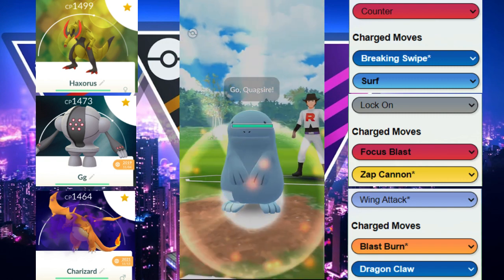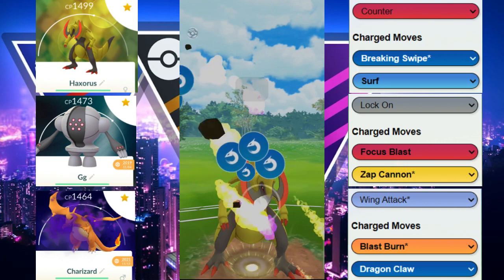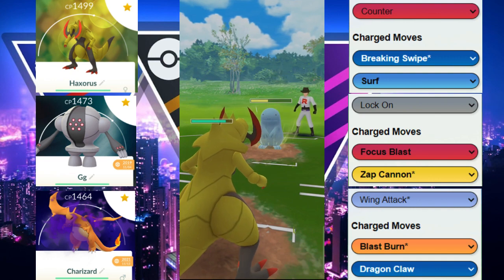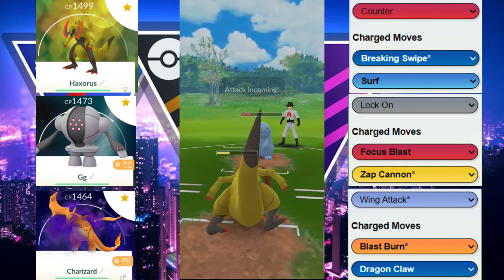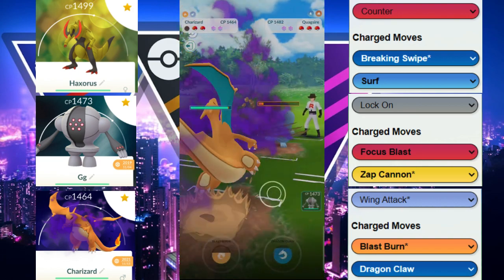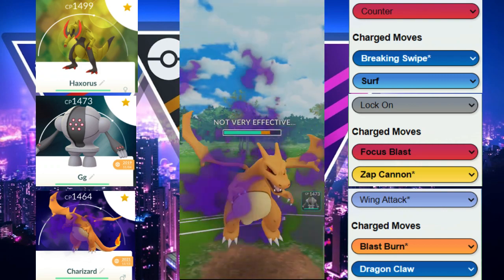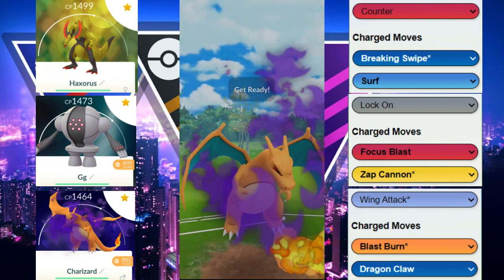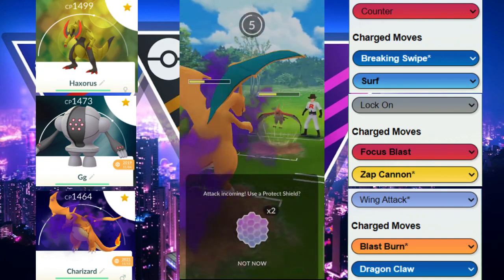Next game, we're met with the Quagsire. With Haxorus, we should be okay. We're going to throw the Breaking Swipe, which goes off first doing around 15-20% damage. The Mud Bomb, even with the debuff, takes roughly 50% of our health — that was not good. We decided to let it go because we want energy on our Shadow Charizard. We don't think that was Stone Edge — they didn't have enough energy — so no shield there. Then they reveal they have Talonflame. We need to make sure we take out that Talonflame because we do not want it paired up against our Registeel.